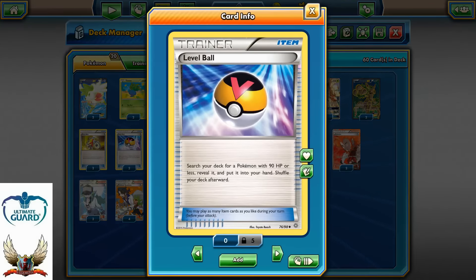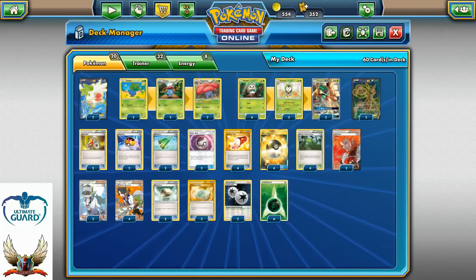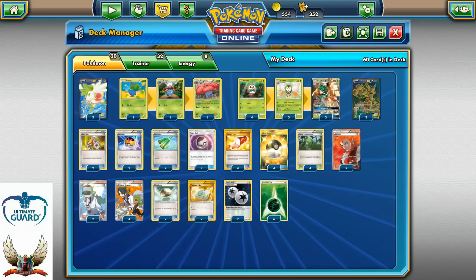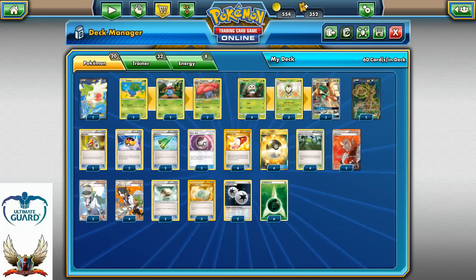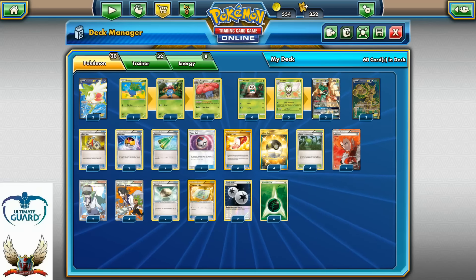Two copies of Level Ball, because with Level Ball I can search my deck for Oddish, Gloom, Rowlet, and Dartrix. That's very important, because if I can start with Forest of Giant Plant, Level Ball, Timer Ball, and Sycamore, I can have Wiloplume on turn one. Even better, I can have Dartrix and Gloom if I hit two heads with Timer Ball.